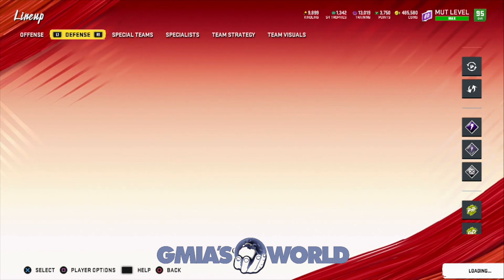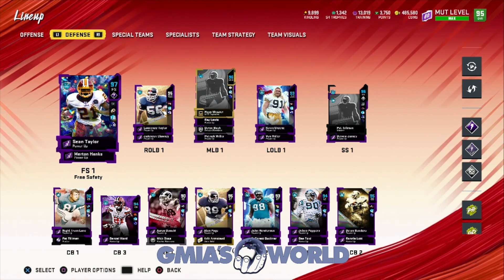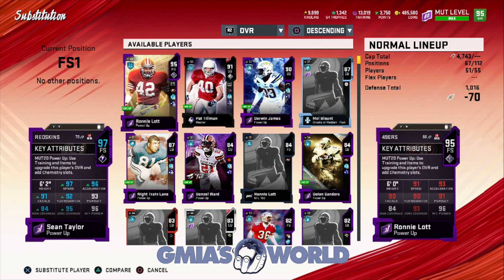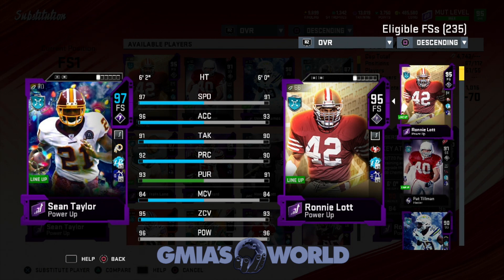Remember, Sean Taylor's a limited card, so he's going to be at least a million coins, because you're getting the best safety in the game right now. For those saying EA just wanted to make all the money - well, if they really wanted to make all the money, they would have waited a couple days to put the power-up out. Whenever it's like a crazy money grab, I'll let you guys know.